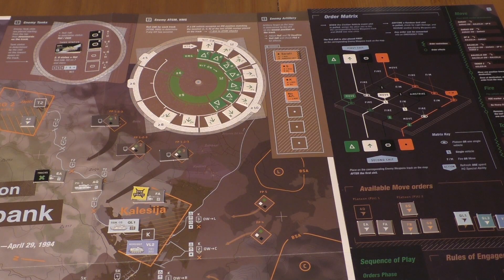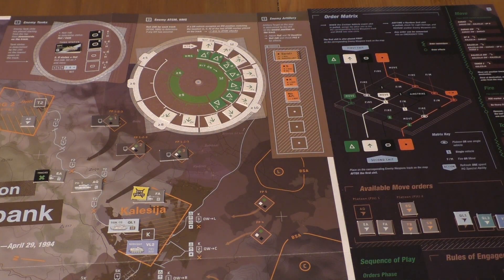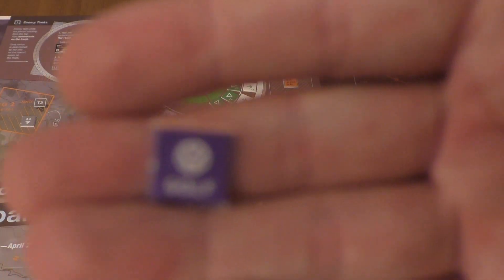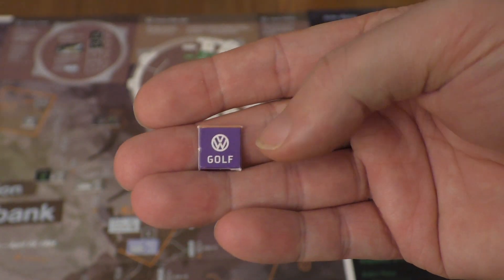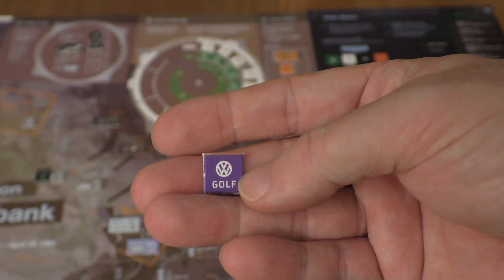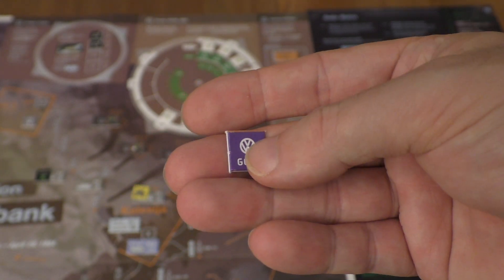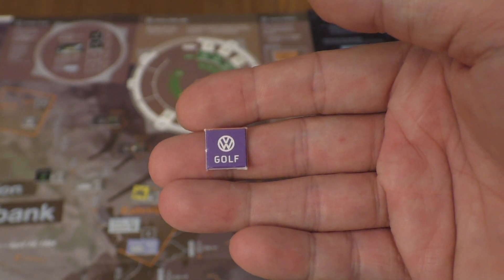We are back into the order phase. We drew the GOLF - the GOLF is discarded. This is actually based on the historical scenario: moving through Sarachi, one of the tanks did run over a VW GOLF. The civilians weren't harmed in that situation, but the GOLF apparently didn't want to make way even though the road was narrow and was then run over by the tank.